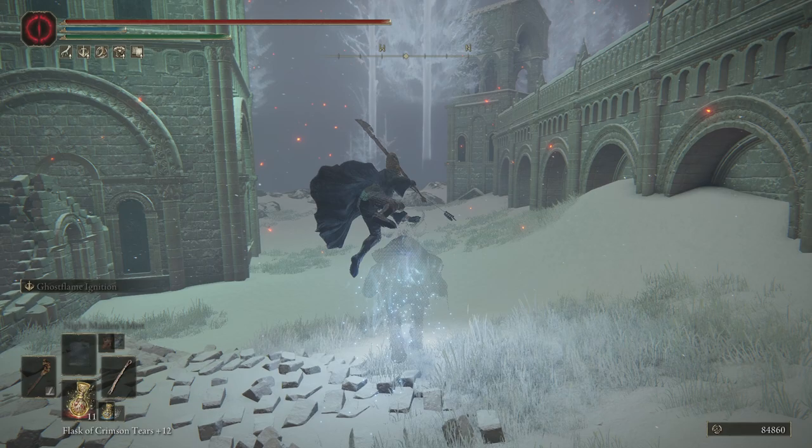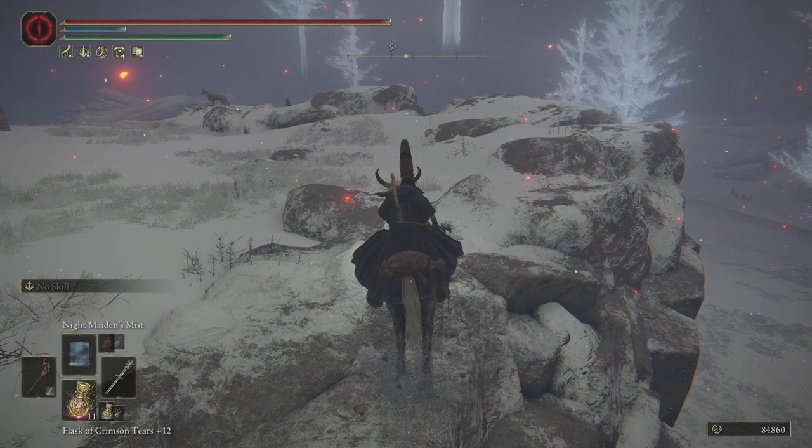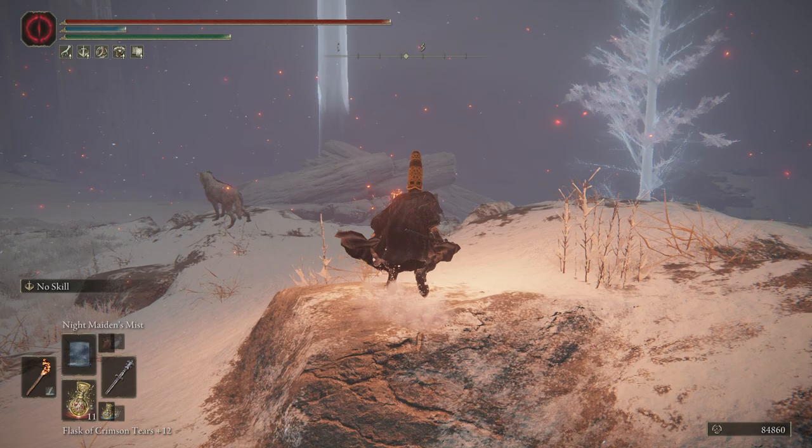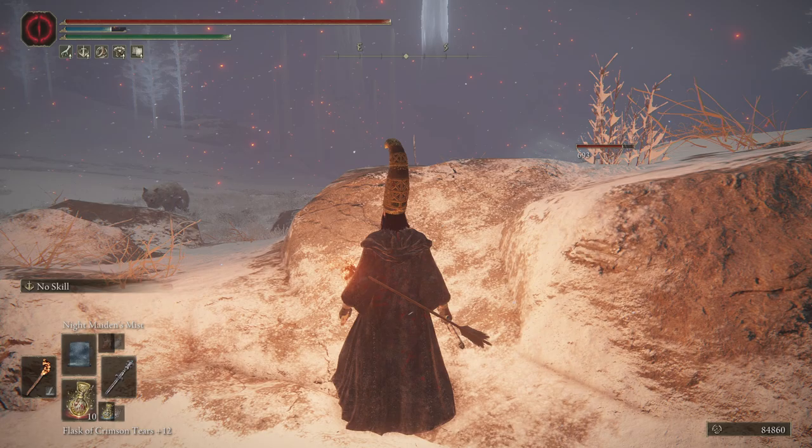Night maiden's mist is 14 int — use any staff. It can even be unupgraded because the scaling doesn't exist. Have some throwing knives or any ranged weapon handy, a spell or whatever, because it'll almost kill them. So torch out, have the night maiden's mist ready, then just throw it at her legs. It's going to poison her slowly, then you just run away and take cover. The wolf over there can't walk into the mist, but if he does, have a backup weapon ready and kill him — otherwise he should leave you alone.